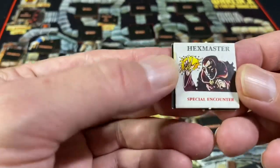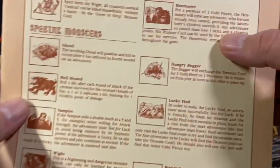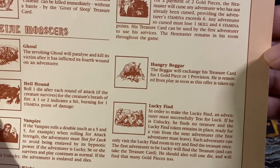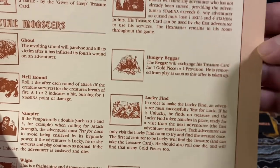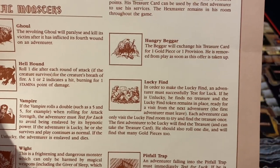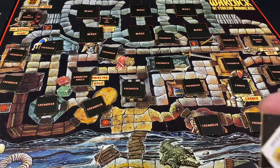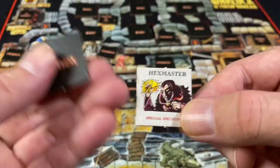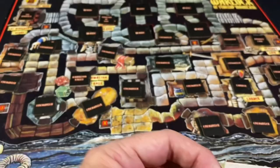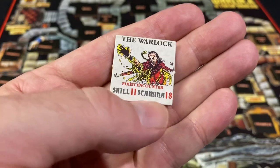Another example of an encounter would be the hex master special encounter. Let's take a look at that — let's find the hex master. Hex master: for the payment of two gold pieces, the hex master will curse any adventurer who has not already been cursed, providing the adventurer's stamina exceeds six. Any adventurer so cursed must lose one skill and four stamina points. His treasure card can be used by the first adventurer to use his services. The hex master remains in this room throughout the game. So like I said, this is a very competitive game. There's player versus player combat and ways to hurt other players such as this. And the eye of the cyclops will kill the warlock without a fight — that's a really good treasure because it allows you to kill the final boss, Zagor the warlock, who is a fixed encounter with a skill of 11 and 18 stamina.